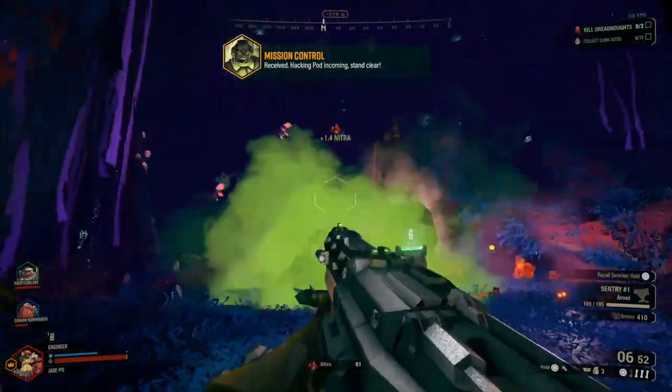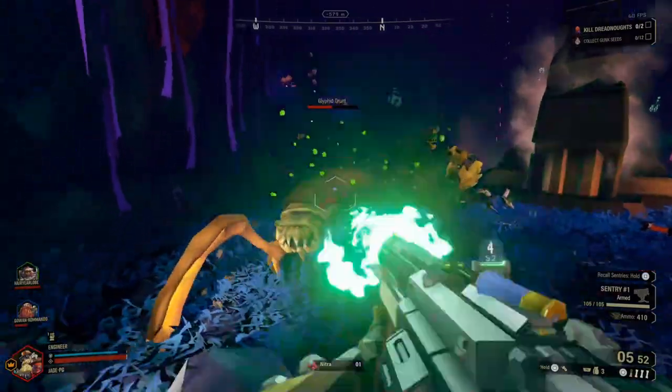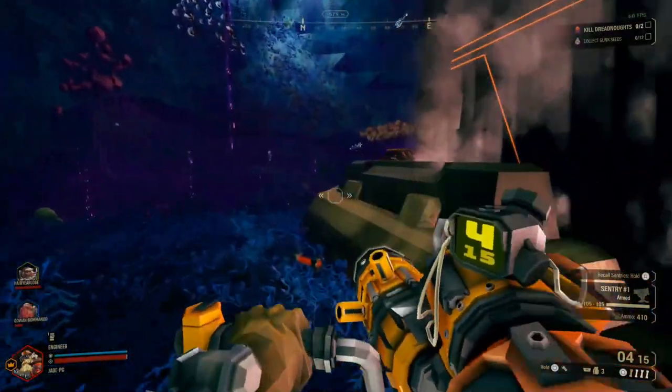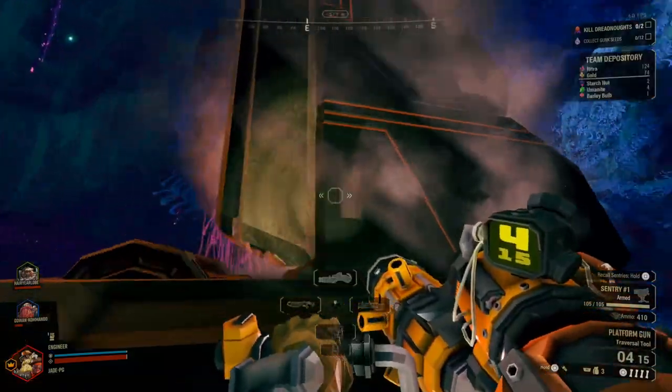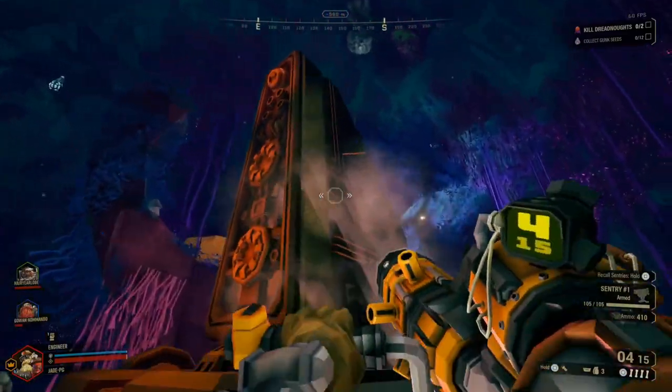It's a random chance of happening — you'll come across one of these obelisks and you need to activate it. It will summon a hackable drop pod nearby, and you need to find upload links from it and make sure it connects back to the obelisk. Once you've cleared out any enemies, go up to the obelisk, hold and press the button, and that will call down the hack pod.